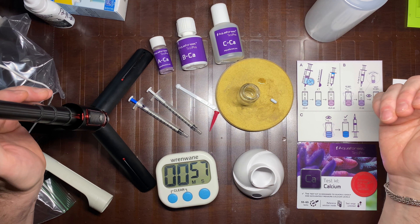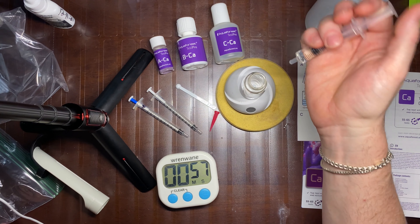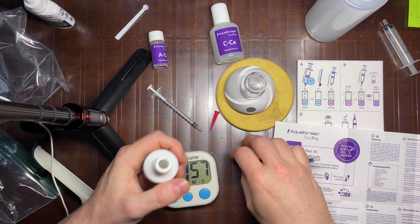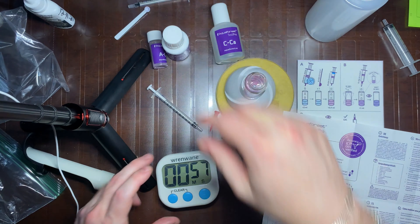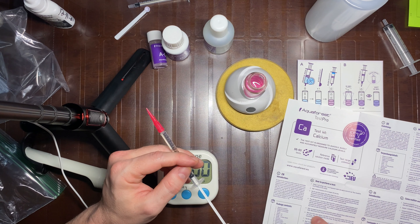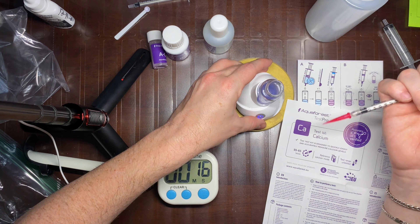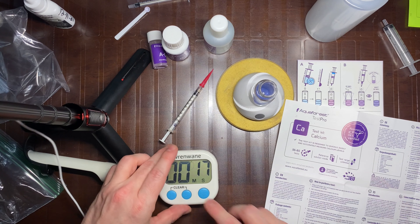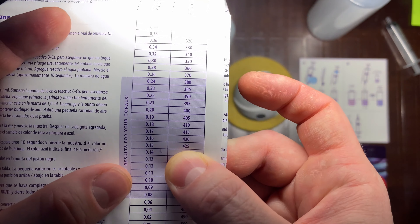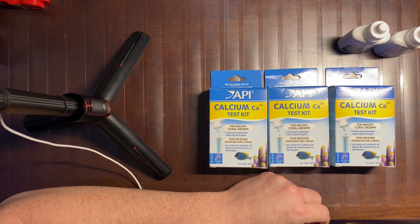Now I'm doing my third manual test, the Aquaphorus calcium test, to see if there's an issue with the API calcium test kit. I've rinsed the bottle with aquarium water, added a tablet, 2 milliliters of aquarium water, one scoop of reagent A — explicitly not mixing yet — then 0.4 mils of reagent B, mixing for 10 seconds. Adding reagent C up to the 1 mil mark, then one drop at a time. The color shifts toward blue and I read 0.15, which equates to 425 ppm. That's fairly consistent with the Red Sea Calcium Pro result. This will be my final test, at which point I'll come to a conclusion.